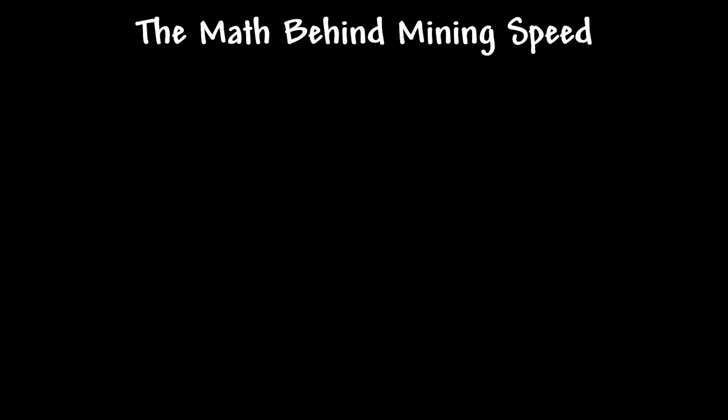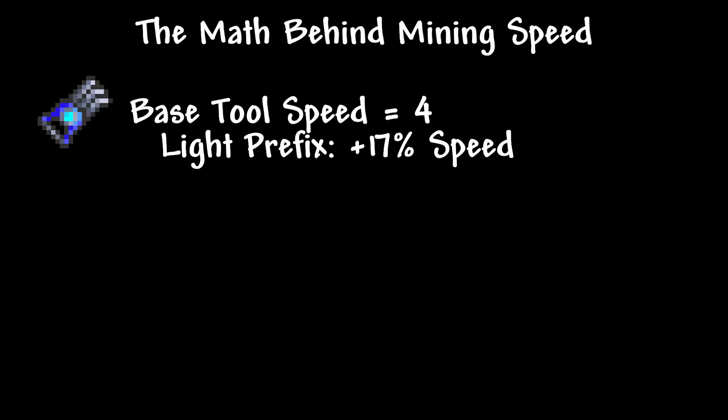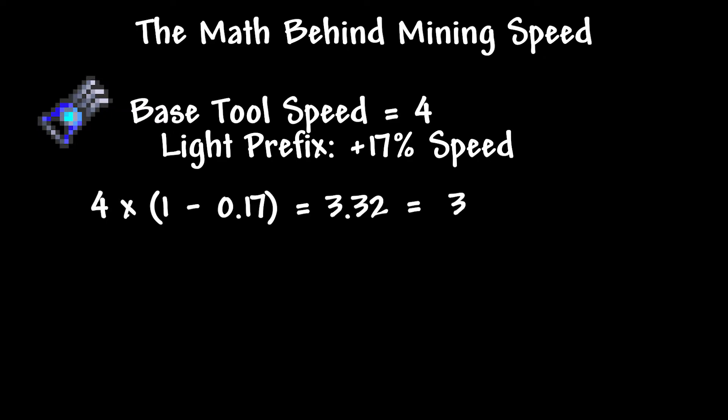So let's talk about the math behind this mining speed. In order to calculate this, we need a few things for the given setup that we have. The first is our tool's base tool speed, which in this case the Shroomite Digging Claws have a base speed of 4, which is already the fastest in the game. On top of that, we're going to add the Light prefix, which in the case of my Shroomite Digging Claws came out to be a 17% speed boost. So you take 4 times (1 minus 0.17), which gives us a value of 3.32 — that's our new tool speed. Since 3.32 is not an integer, we use the floor function to round down to a tool speed of 3, based on the Light prefix modifier attached to the Shroomite Digging Claws.